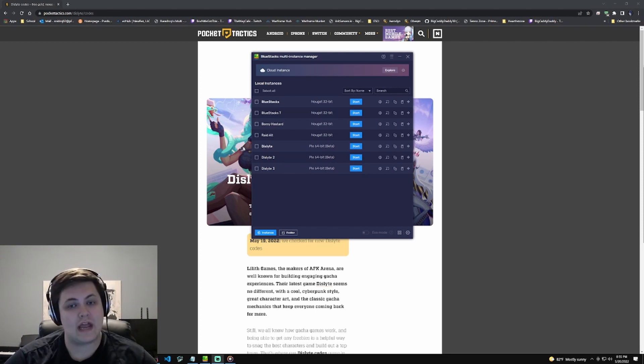I saw so many advertisements about Raid and wrote it off for such a long time, so with all the ads I was seeing about Dislyte I figured I'd give it a try. I downloaded the app and I am having a ton of fun. I really like the whole Greek mythology but also updated modern feel to it — that's what's really drawing me in. Today we're gonna look at some codes to get you some free stuff on your new Dislyte account.